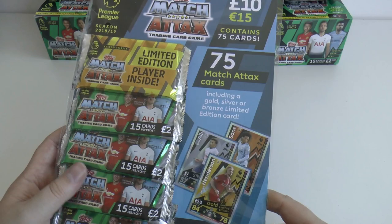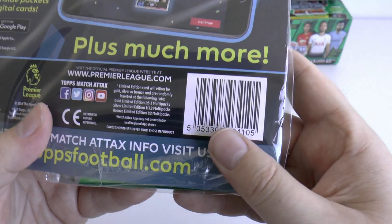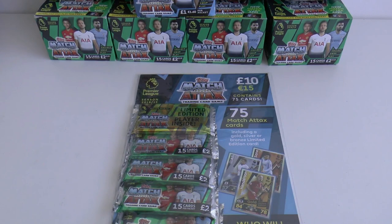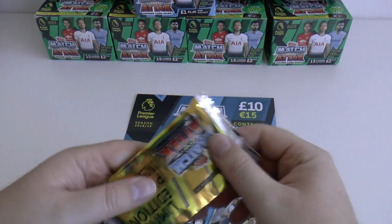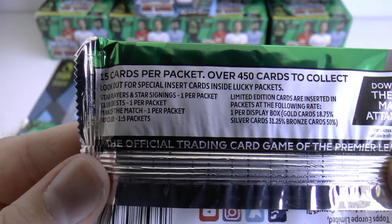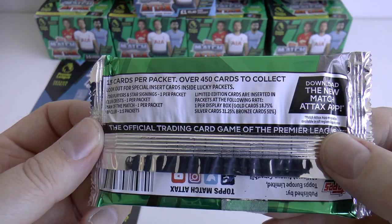It costs £10, or an extortionate 15 euros, and there are 75 cards in total in the multi-pack. The golds are one in every five, silvers one in every three, and bronze one in every two in the gold-silver-bronze tops limited edition scan which they run every year. So let's have a look what we're going to grab inside this multi-pack — we'll save the exclusive 15-card limited edition pack until last and smash our way through these £2 retail packs. Club crests are in every pack, as are man of the matches. 100 clubs are one in every five, so maybe we can grab a 100 club in this mega multi-pack — let's have a look.